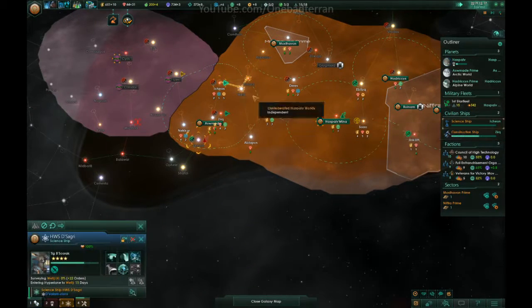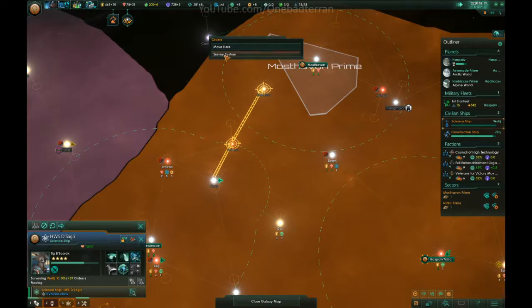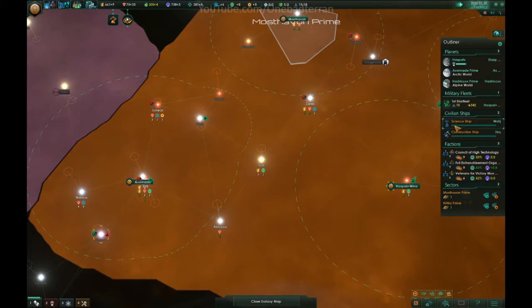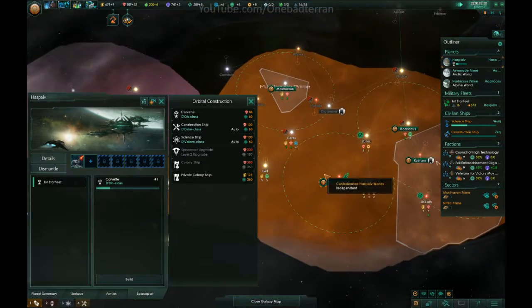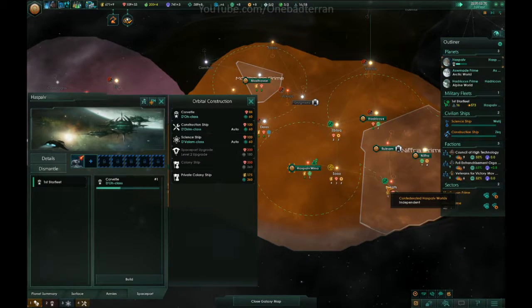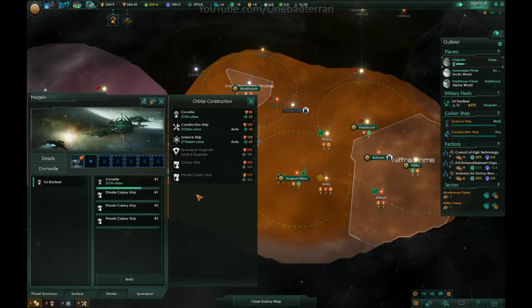Alright, 17. Science ship, you're just rocking it — I like it. Go ahead and keep your surveys up, I'm super happy with you right now. Let's go for three more private colony ships, and that'll get us moving around in here.